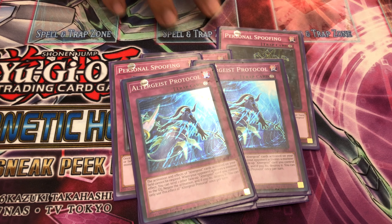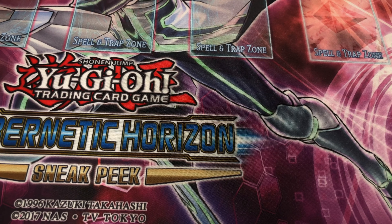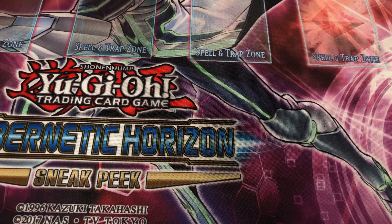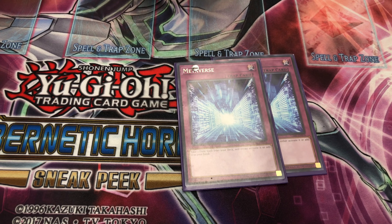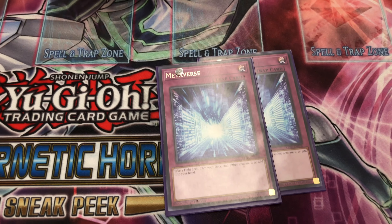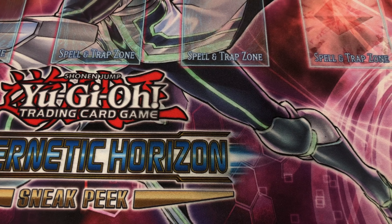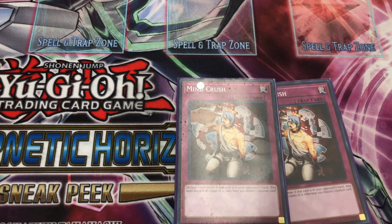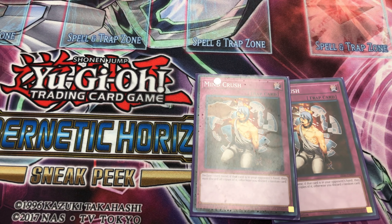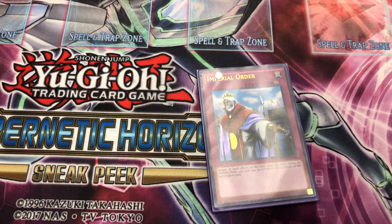For our traps, we have Personal Spoofing just to shuffle back and add a new Altergeist card — mostly notably the Party Girl or Haunted. Two Protocols just to negate whatever we want, whether it's from the hand, field, or grave, for easy access to set up our board going first. And we have Metaverse — you activate this while you have no Seek, you activate Secret Village: what can they do?